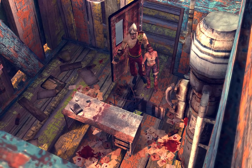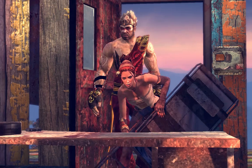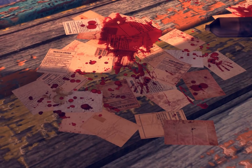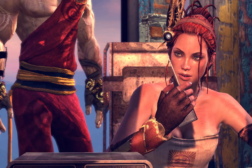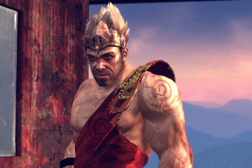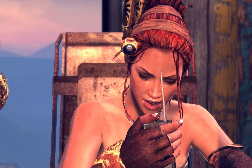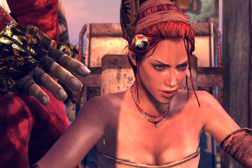Here we are at the watchtower with suspicious amounts of blood on the floor. On the radio: 'This is post nine, come in base, are you reading me? Over. Base, come in.' Something's clearly gone wrong.